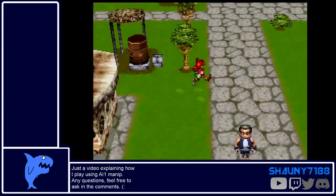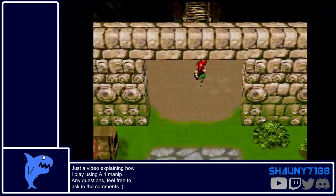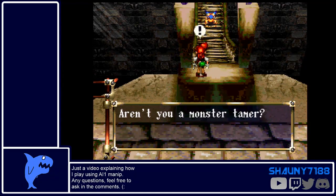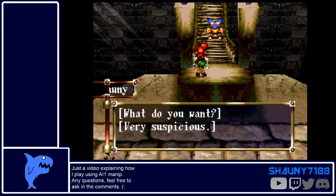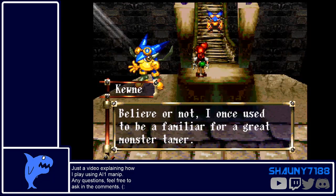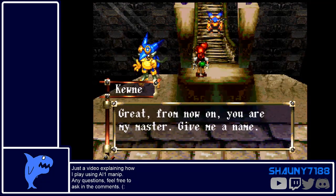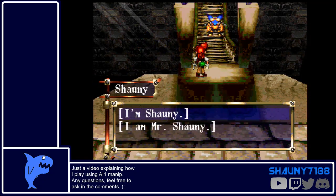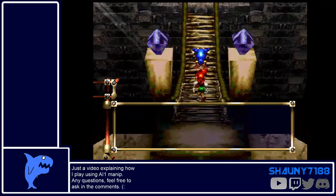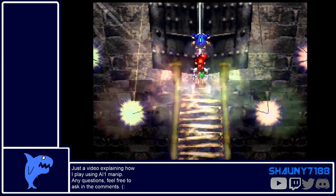Hello everyone, my name is Shiny7188 and I'm doing a quick video in the breaks I have to showcase the AI-1 manipulation strats that I do when I play the game. I eventually want to get Dadarsis and Satin Knight to do another video like this, because Dadarsis focuses entirely on mixture of magic and Satin Knight tends to do a mixture of both.